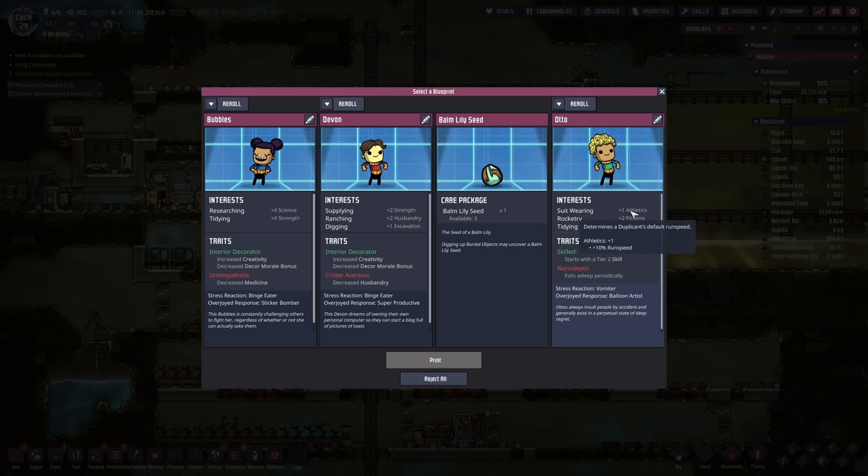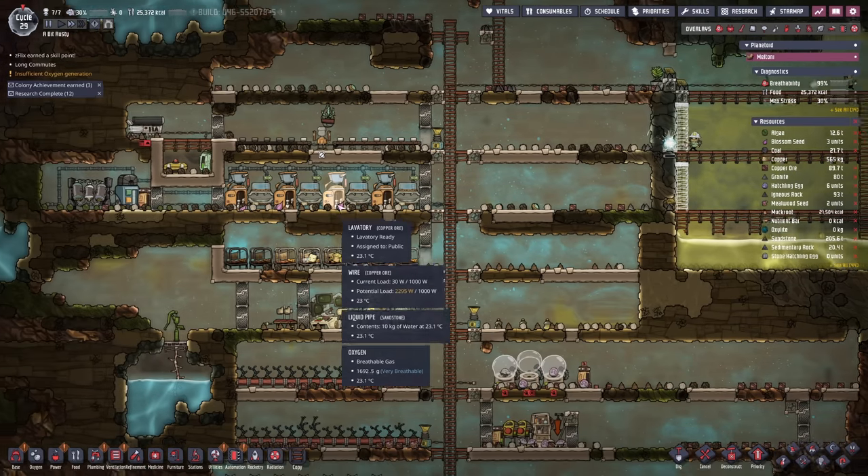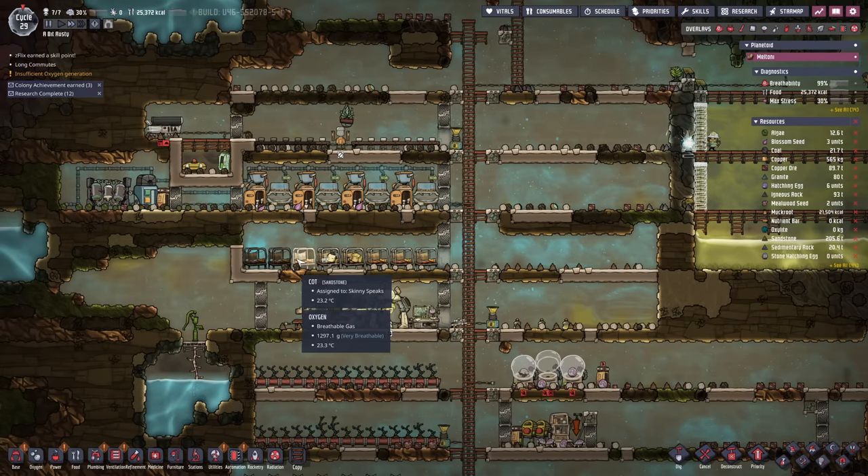Let's see what you've got: bedside manner, athletics, piloting, and strength. I think we could do with a dedicated dogsbody — with athletics and tidying I think they might work out okay. Skilled bedside manner and they can double up as a medic if we need it at some point. Please welcome Zedflix to the team! You do have a mess table and we do have a cot for you — up to seven duplicants now.